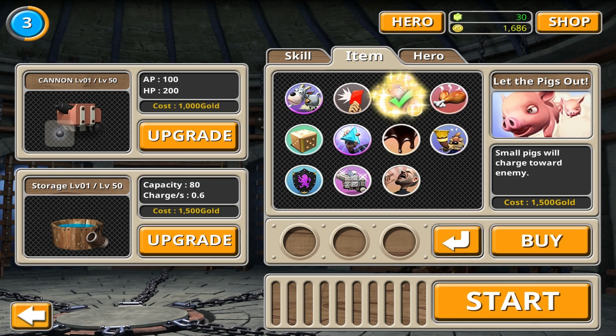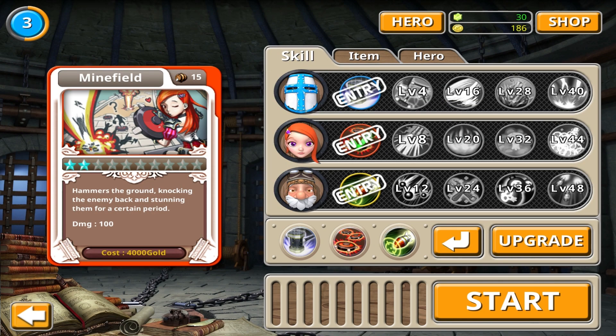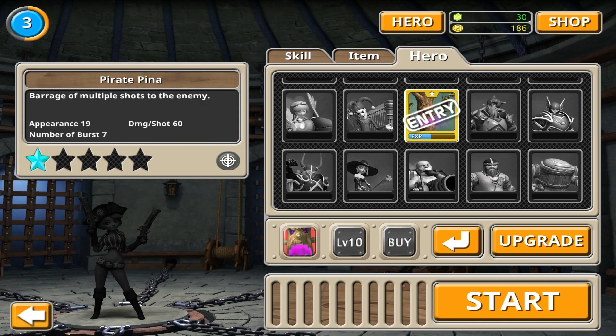Let the pigs out — I'm buying that one! Buying two of them, just to have a spare. You can upgrade the cannon as well and there's storage here too. So we've upgraded our heroes a little bit, which is excellent — our main towers, which is awesome — and we have some heroes we can choose between as well. Let's carry on.